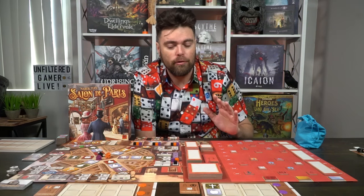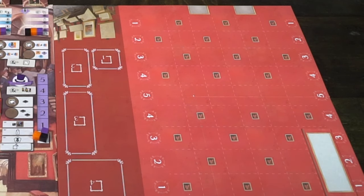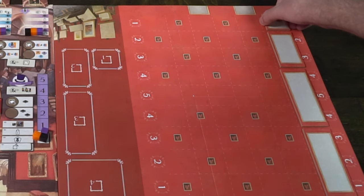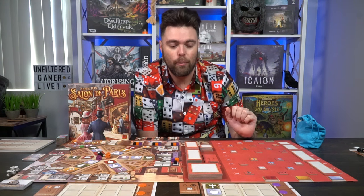Setting up the game is a little intricate. First, take both game boards and place them within reach of all players. Then, based on the number of players, you're going to fill in locations on the gallery. In a three-player game, you fill in the fourth player row. In a two-player game, you fill in the third player row — the smaller the game, the fewer spaces.